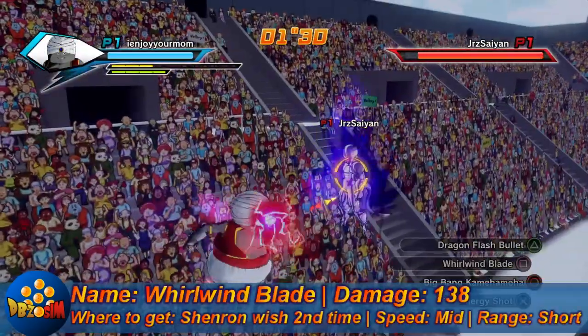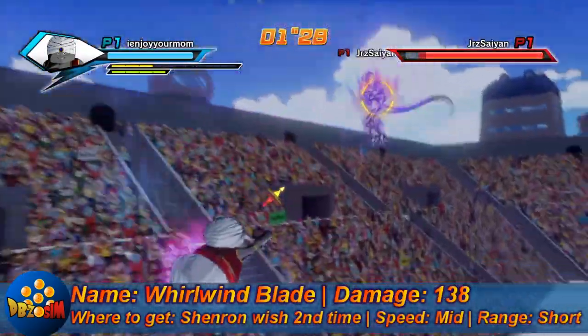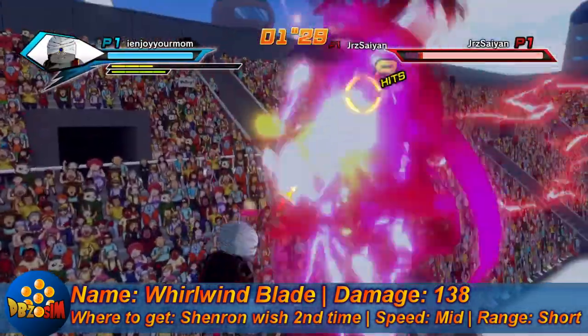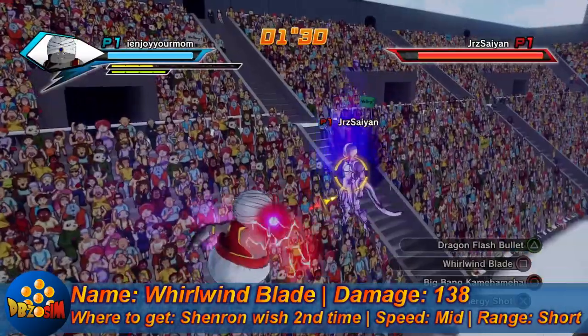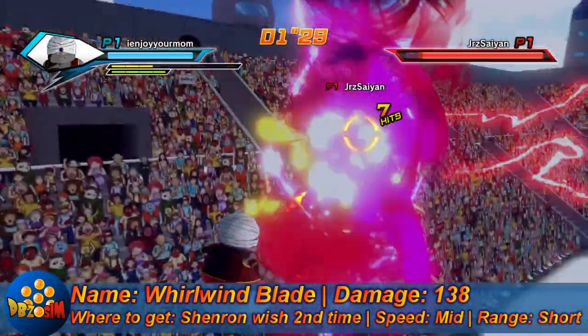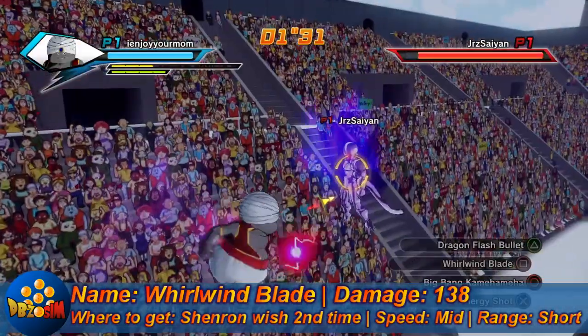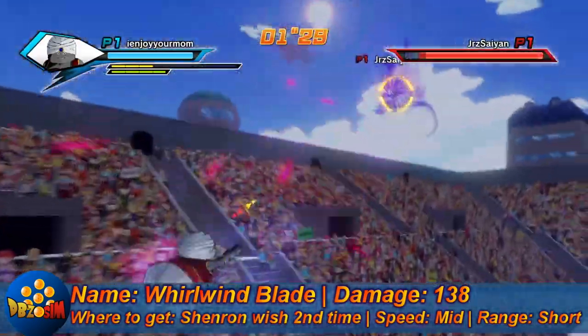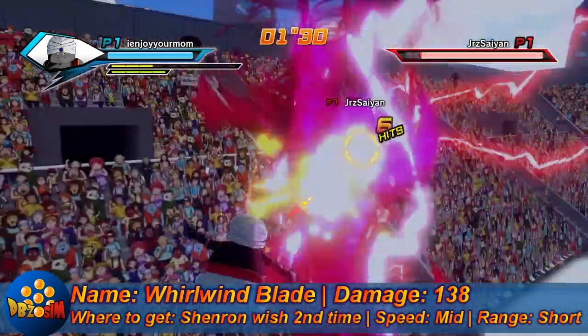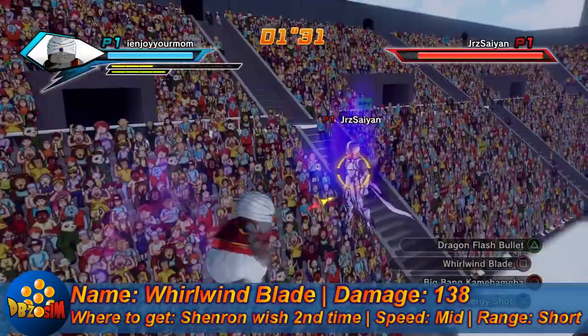Up next we got Whirlwind Blade — another awesome looking move. This move does 138 damage. Medium speed and short range. You can also get this from wishing — you've got to wish around the second time you wish for super attacks. Pretty cool attack, looks nice.